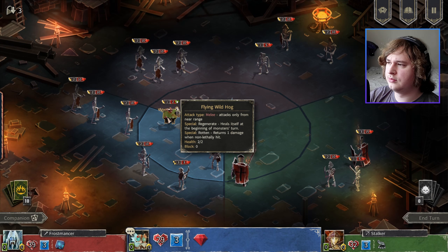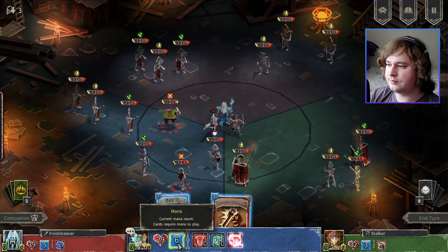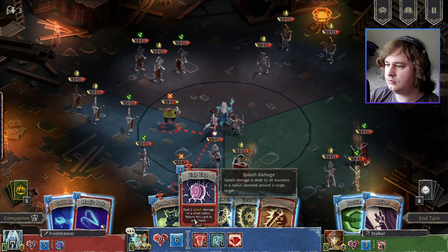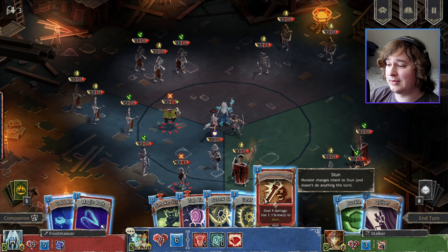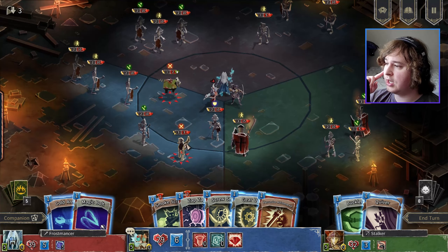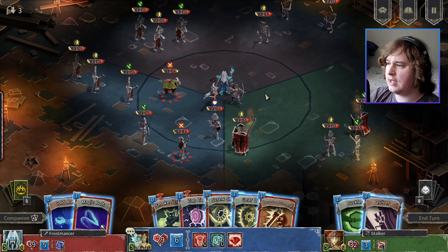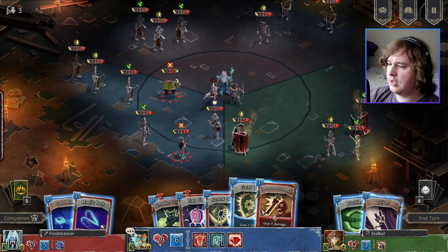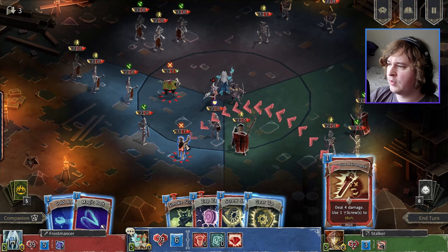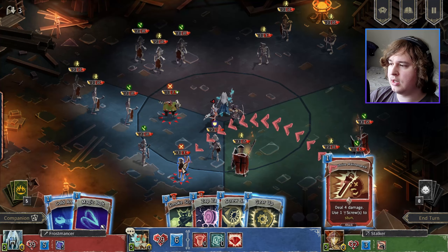That's a lot of monsters. I should have six mana to play with here. Deal four damage — use one screw to stun. Who do I want to stun? This guy. Why is he dealing four damage? Oh, never mind — this person's also attacking him. I should actually probably not use the screw. Yeah, it's a good idea.